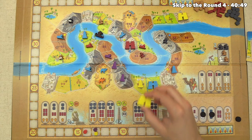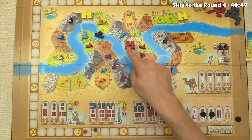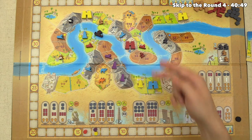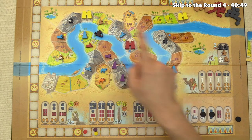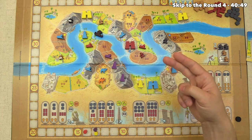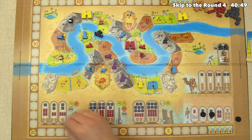Yellow places their second pylon into a city in the same section as the barge — seven points plus one for the barge. They're also first to get both pylons down, earning a two-point bonus. That's a ten-point placement, bringing yellow from thirteen to twenty-three points.